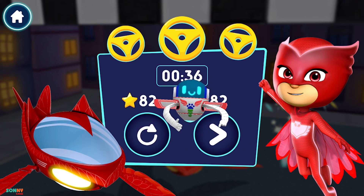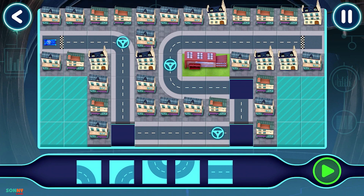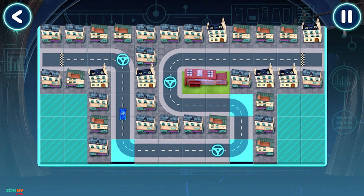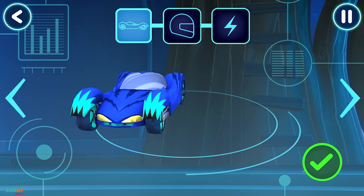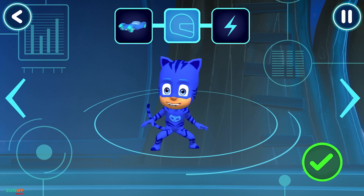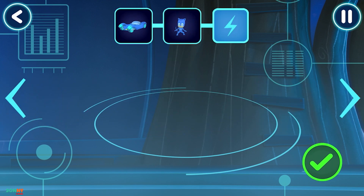Tap the button to continue. Nice work! Here we go! Great! Your track works! Let's pick a vehicle to drive! Good! Who would you like to drive the vehicle? How would you like to power up your vehicle?